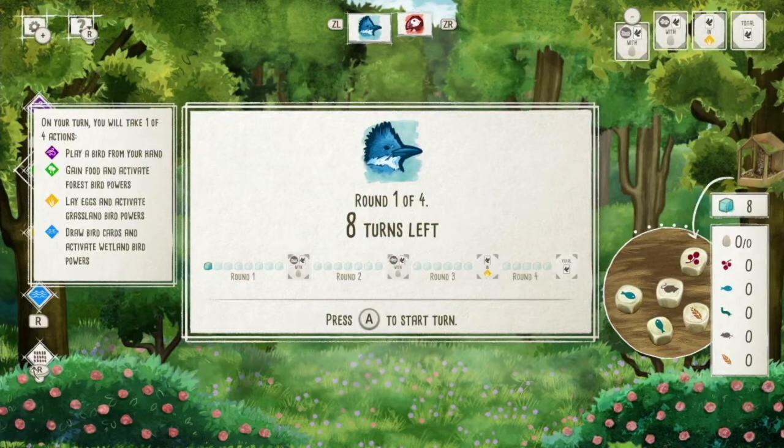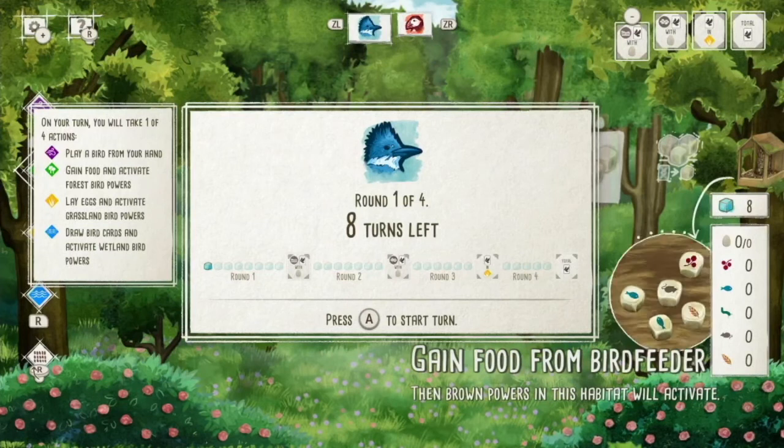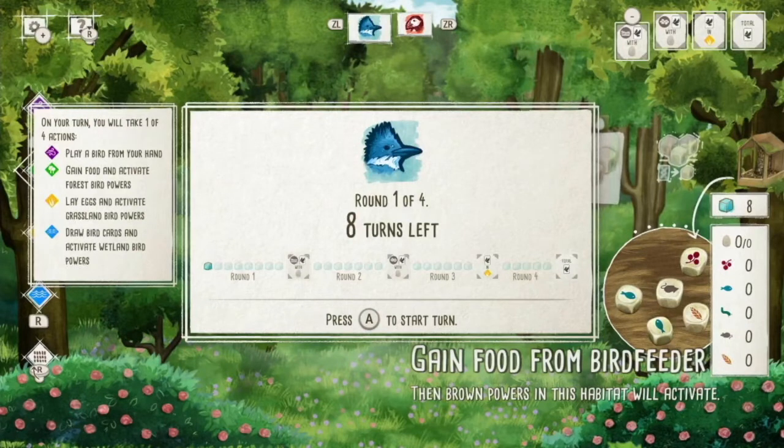The game of Wingspan is played over four rounds, and each round you have a number of actions to take. You will actually do these actions back and forth with the people you're playing with, whether that's a computer or other players. Each round you get one less action — starting with round one there's eight, seven, six, and five, with round goal scoring at the end. On your turn you take one of four actions; this is where the worker placement comes in because you actually place these action cubes in different spots.